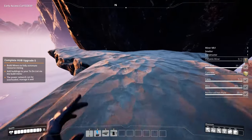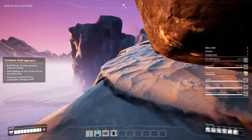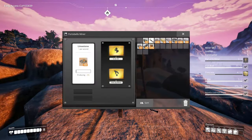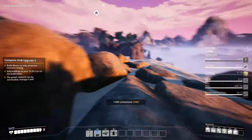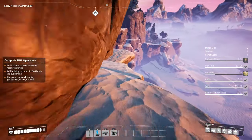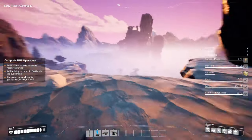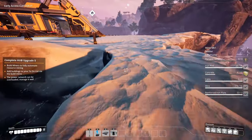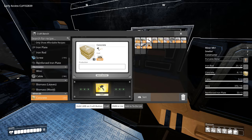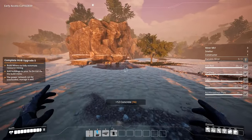Definitely gonna go check that area downstairs out. We got 100 limestone - that should be enough to get us started on the constructors. I almost just walked off the cliff there. Let's make the concrete - 33. How much do we need? Okay great.